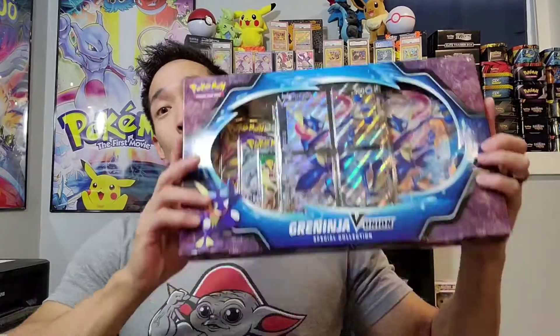What is up YouTube, welcome back to Collector KP! It's been a while but we are back. Today's video we're going to be opening the V Union boxes — we got Zacian V Union, Greninja V Union, as well as Mewtwo V Union. These cards are absolutely beautiful and the boxes themselves have four packs: we got Sword and Shield, Vivid Voltage, Chilling Rain, and Evolving Skies to crack open.